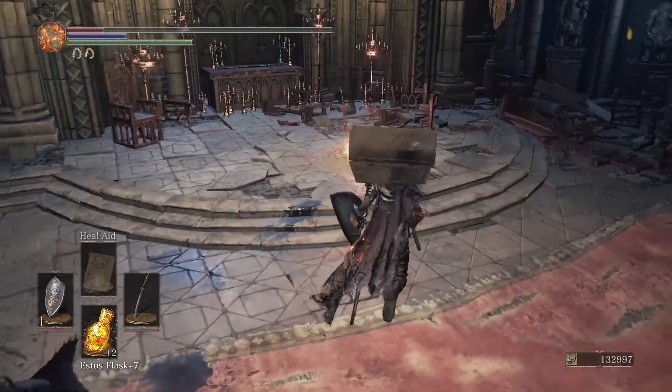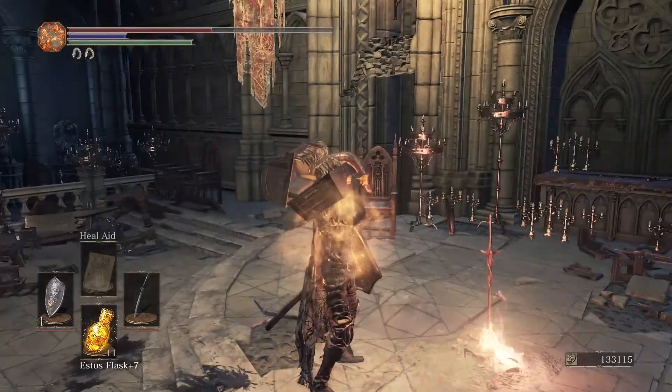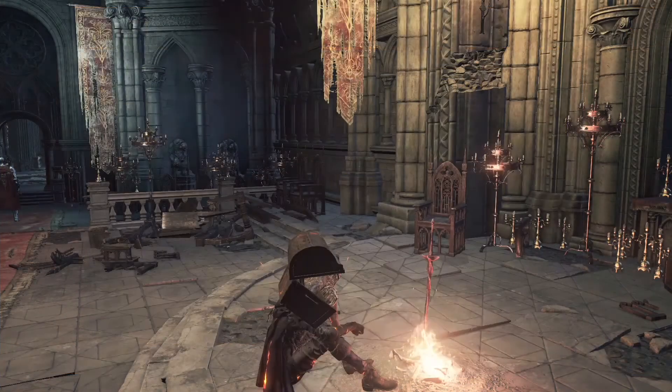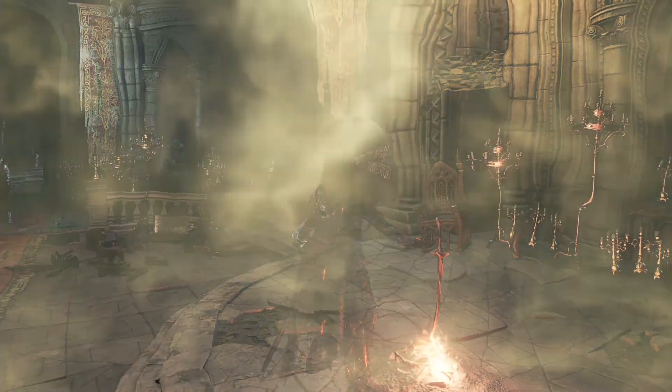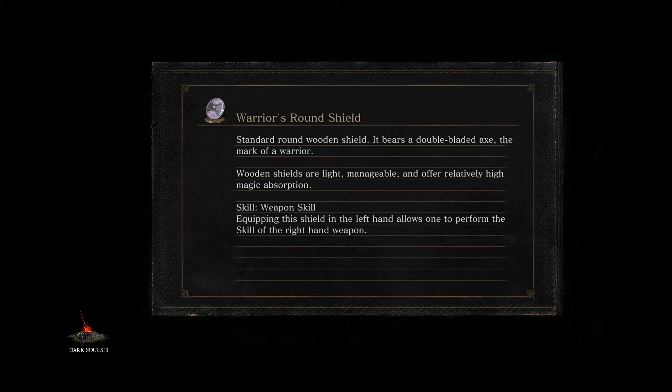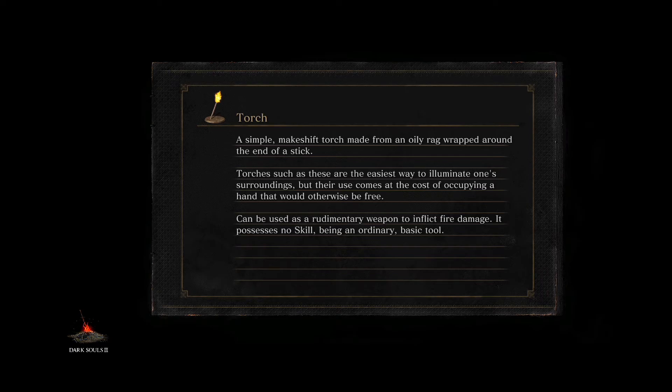We're at 133k — let's check out the Firelink Shrine. I have Dark Souls 1 and 2. Maybe I'll make a video on at least one of them. I didn't want to start them until after finishing Dark Souls 3 because they seem very different and I don't want to go back and forth between them. I watched a bit of a video on Dark Souls 1 and apparently the dodge mechanics are different — you can only dodge left, right, forward, or backward, not diagonally.